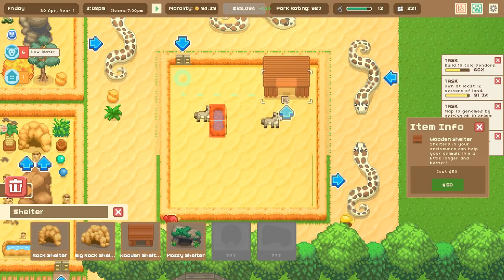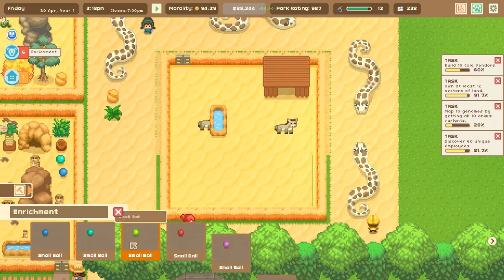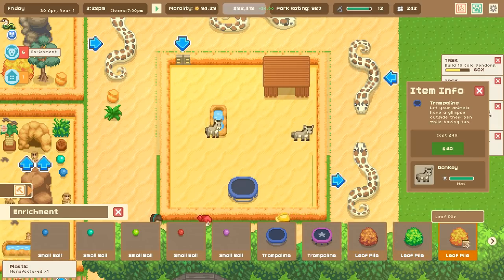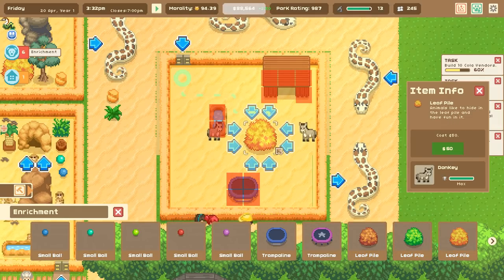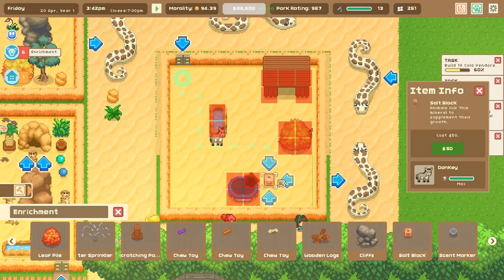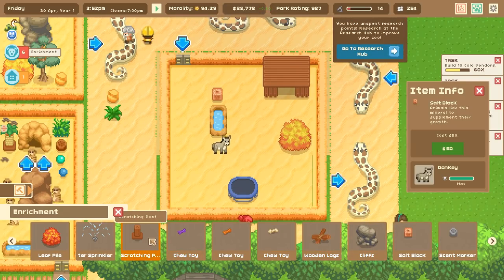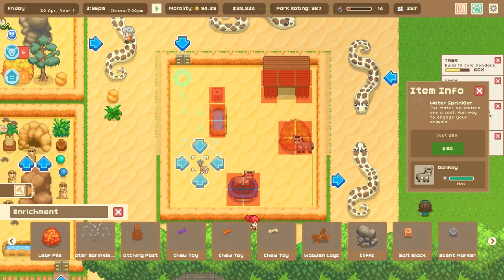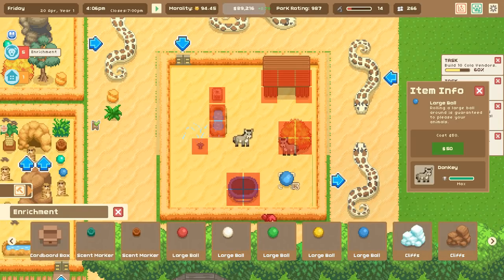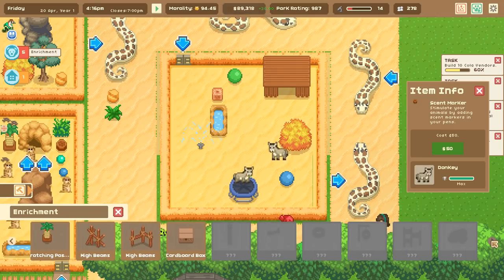First things first, let's give the donkeys a nice shelter - shelters extend the lives of our animals after all. Then let's give them some enrichment: a trampoline, a big leaf pile, a salt block, and maybe a water sprinkler because it would suck to live in a desert environment.